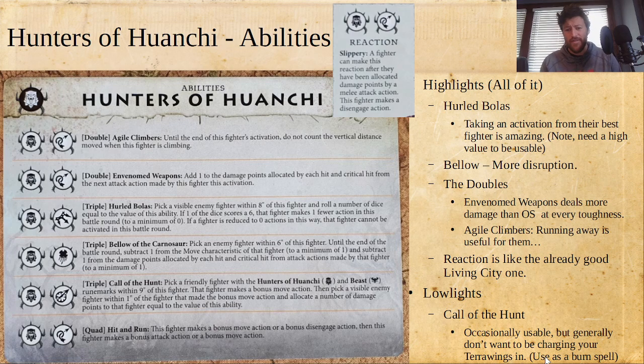The doubles are also very reasonable. Venomed Weapons deals more damage than Onslaught at every toughness, so that's really nice. Agile Climbers — you'll use it sometimes; I'm not that excited about it, but running away through terrain is going to be really useful for them. The only lowlight I could really think of was Call of the Hunt. It's actually really good, but the Terra Wings are so cheap and so low impact that you'd probably just use it as a burn spell — bring your Terra Wing in, deal the damage, hope that finishes them off, because otherwise the Terra Wing is not going to win any fights.